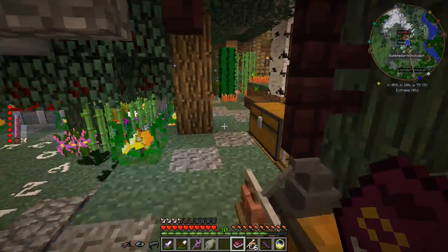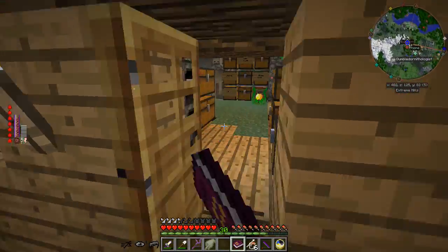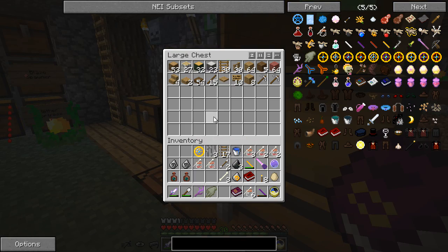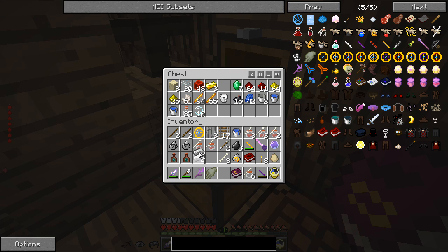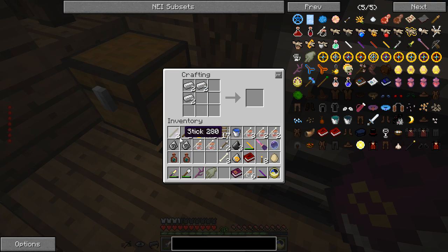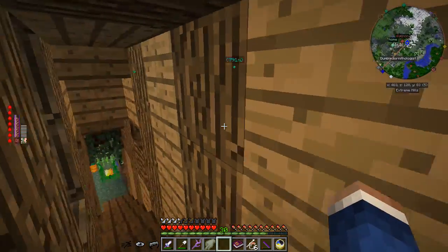Let's have a look — waystone, taglock kit, enderjuice, iron axe, iron picks. Let's make a couple of iron axes — that's amazing. Two iron axes — well worth it. Let me go show you guys what I've been up to.